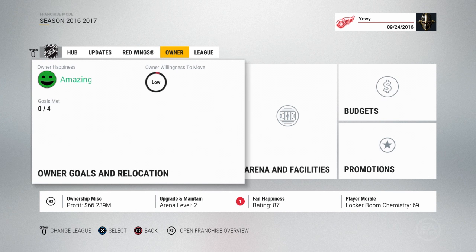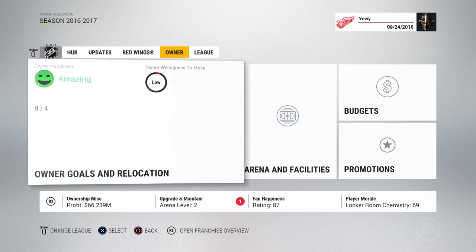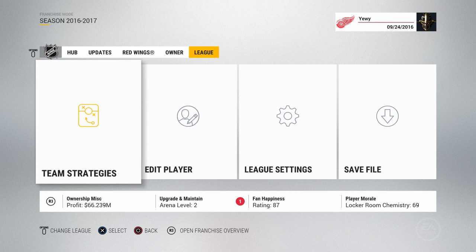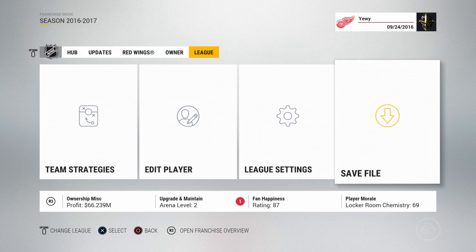However, if you look, we've got an extra tab here now and it's called Owner. If you go into the owner stuff there's a whole bunch of stuff — we'll get into that in a sec. And then in here, League is where all your team strategies, edit player, league settings, and save file are.